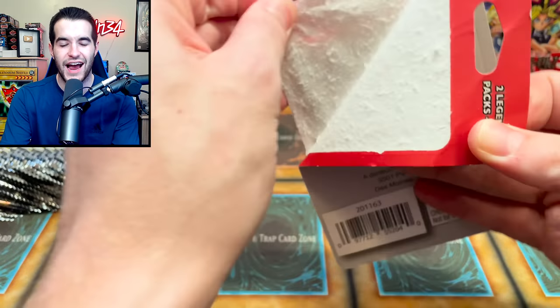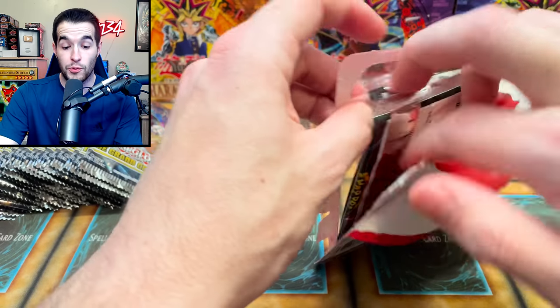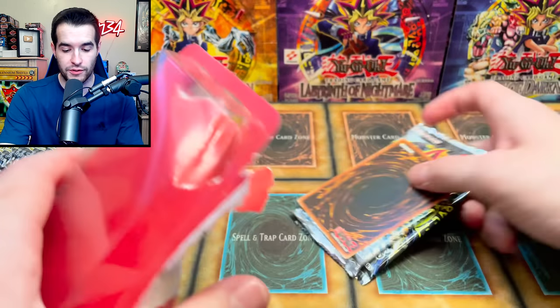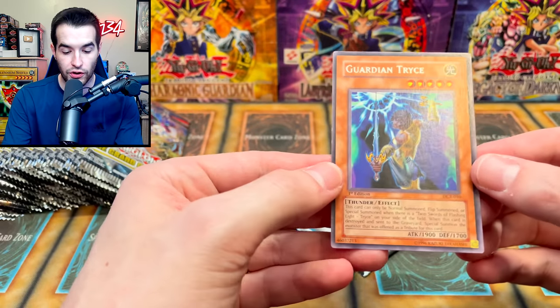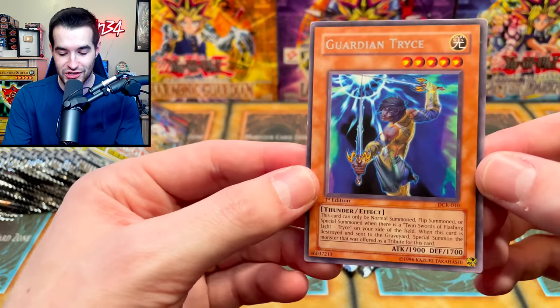We're going into a double legacy blister — giving an entire blister for this. So basically if you pull a foil, you get a legacy blister opening. This one seems like an older card... it is Dark Crisis first edition — nailed it! Very cool.